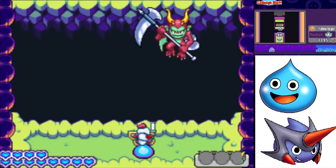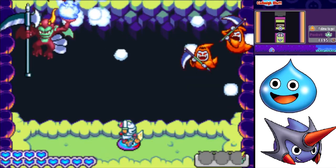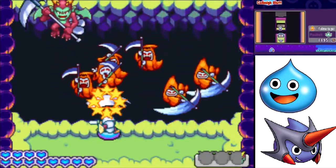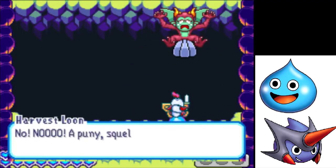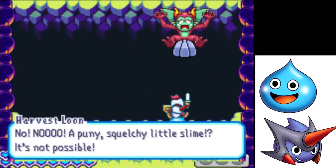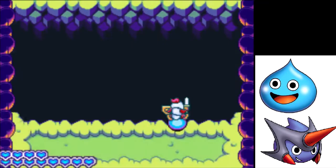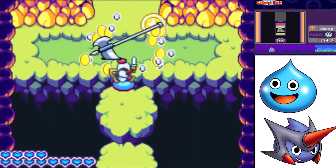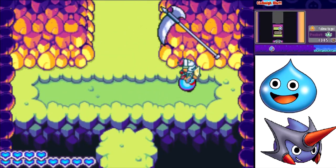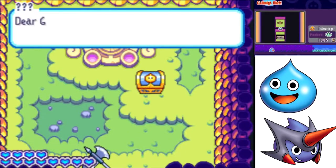Just a little farther — goodbye, Harvest Loon! So now, what a lot of people don't know — you can actually knock this out of the ground, and it's a piece of ammo we can bring back with us. That's also the only way in the entire game to get it.